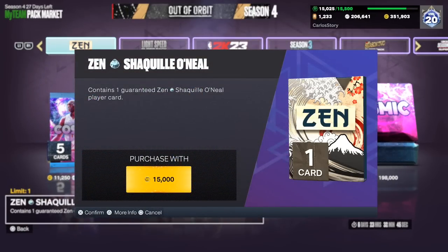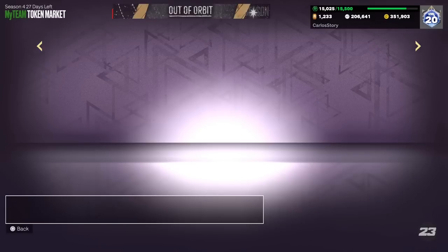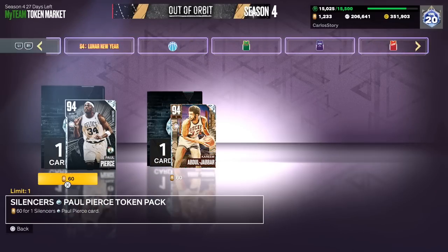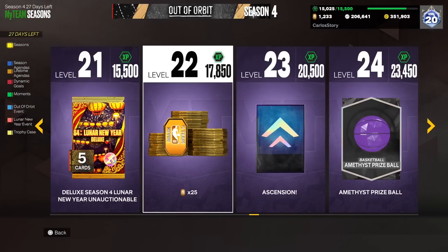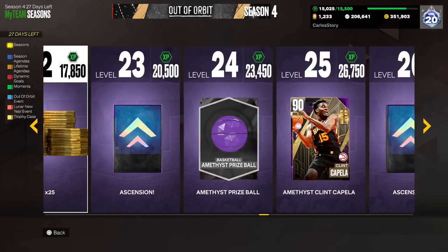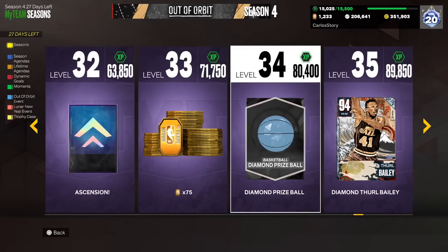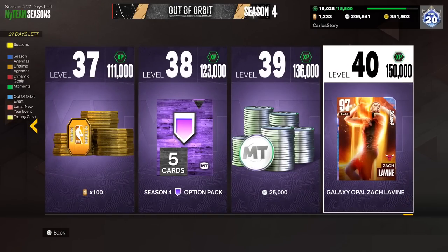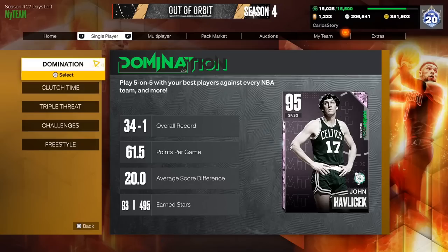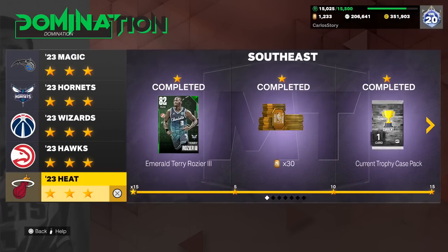For some reason there's also a guaranteed diamond Shaq pack — and seriously 2K, why? Why add a diamond and not at least a pink diamond, especially since the token market now has multiple galaxy opals available? Through the moments you can get Lillard, Mitchell, a pink diamond Bead — and the good thing about tokens is you can get them in every single game mode. I have about 1,200 tokens right now. You get 75 here and 100 tokens there — they're available in Triple Threat online, Triple Threat offline, pretty much everywhere.